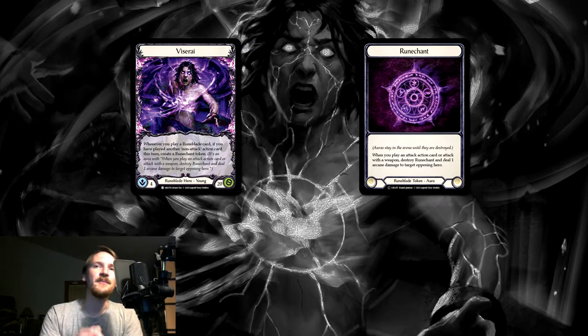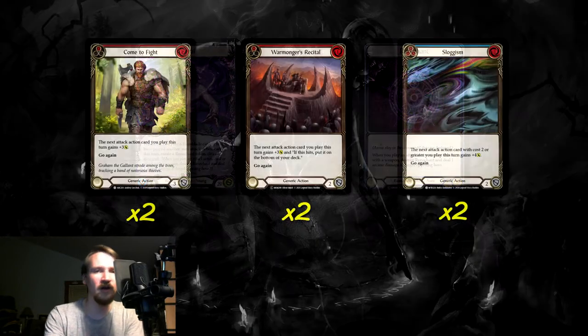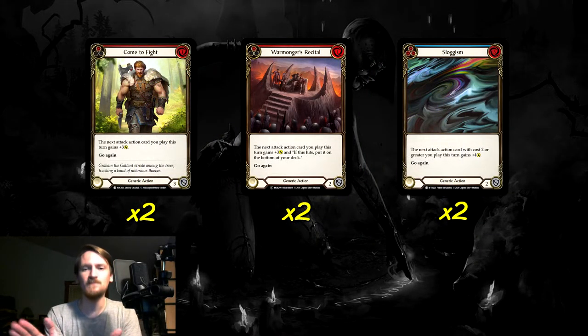The basic concept here is that we need to play a non-attack action card to start creating Runechants. We have a bunch of non-attack action cards paired with some generically great Runeblade attacks to eventually hit our opponent. Let's start with the non-attack action cards and go over the full list. To start off, we're going to cover the pump spells — we have six of them in the deck, so over an eighth of the deck is just pump spells.